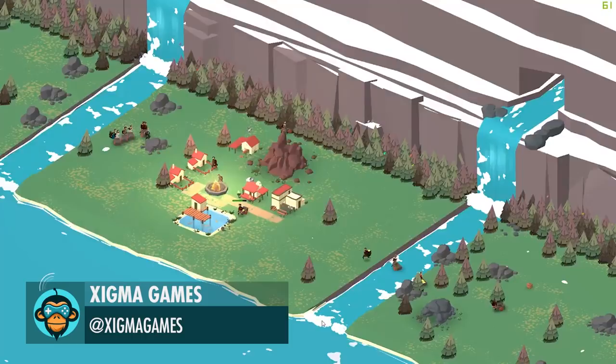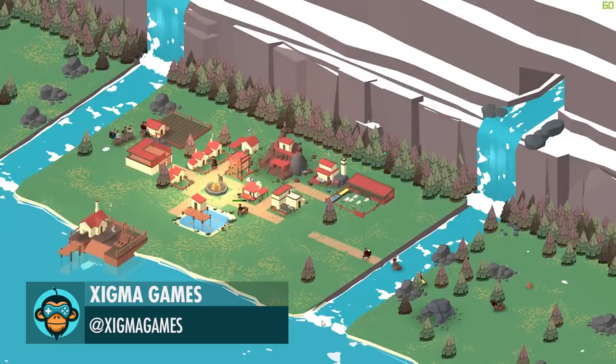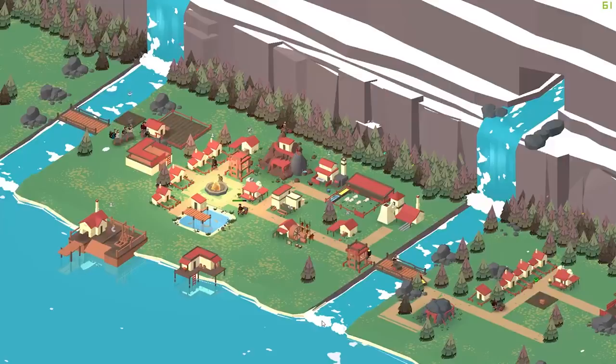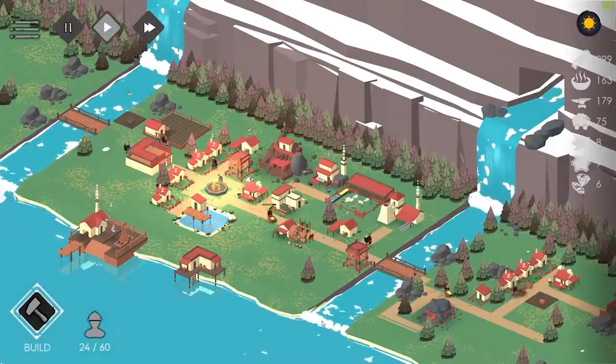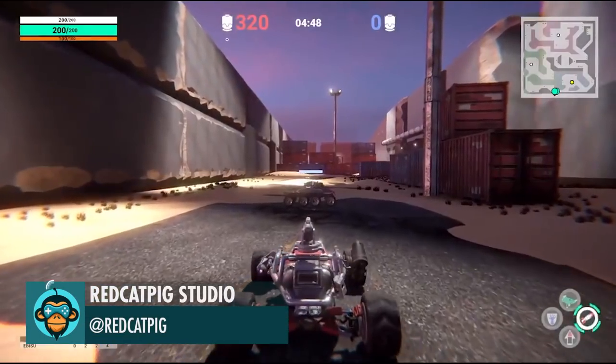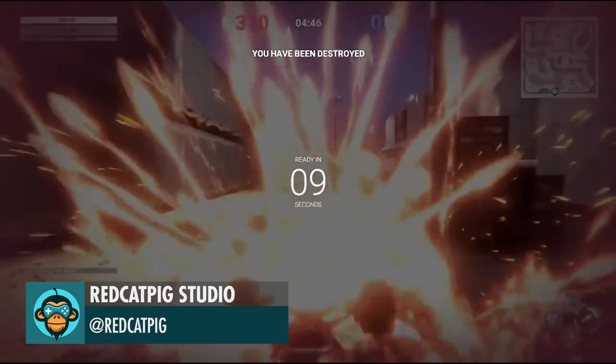Time-lapse feature added in Bonfire 2 — now you can view your settlement growing, by Sigma Games. When you try Spitting Against the Wind by Red Cat Pig Studio.